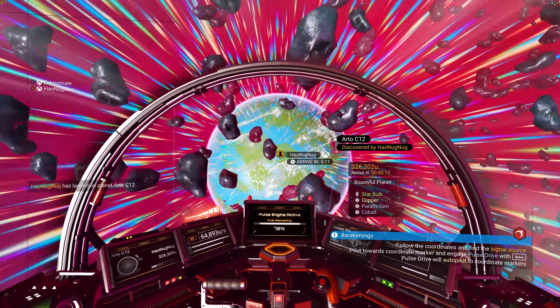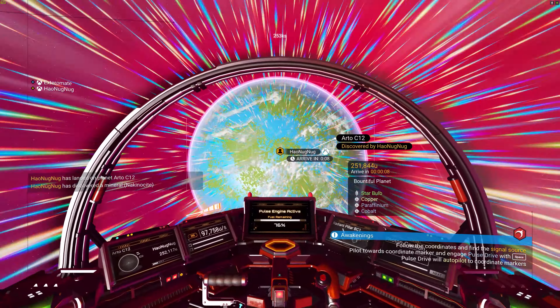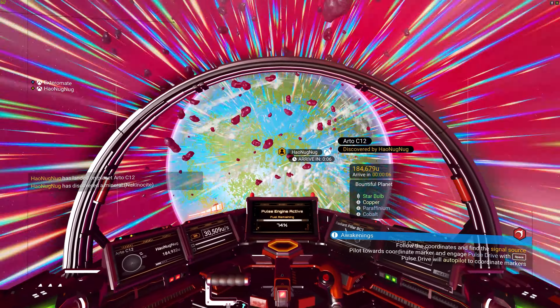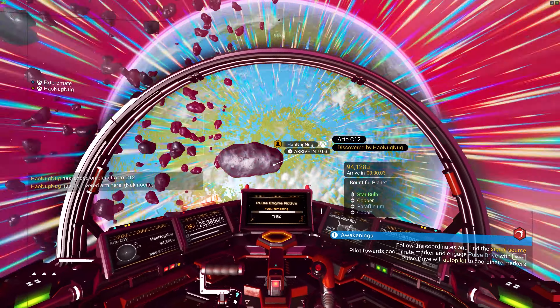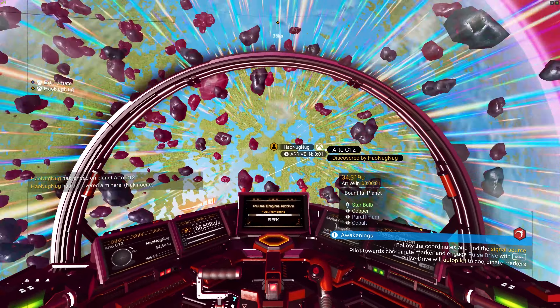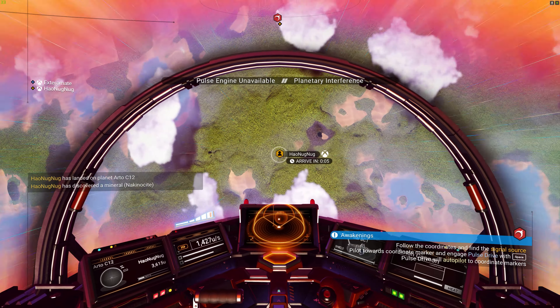Looks like this planet is called Arto C12. The planet we were on — the snow planet you guys didn't see — was called Heptus C10. But this is the first planet we're right next to: a nice green lush planet. I'm excited — this is trippy!